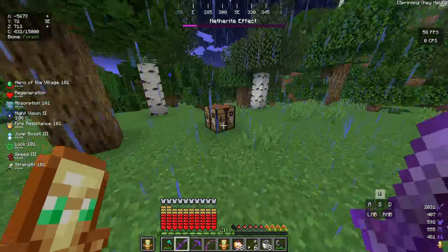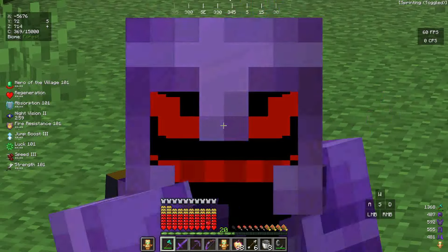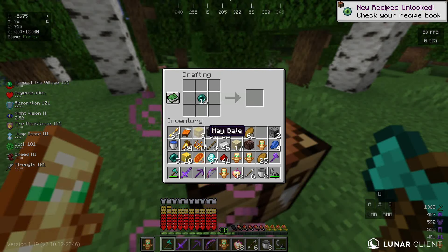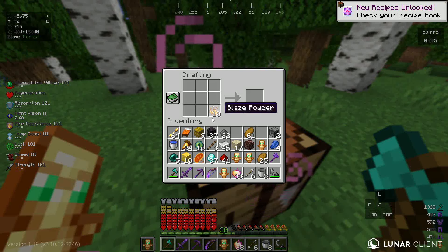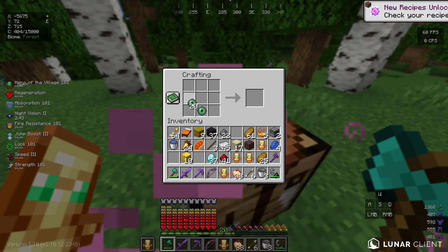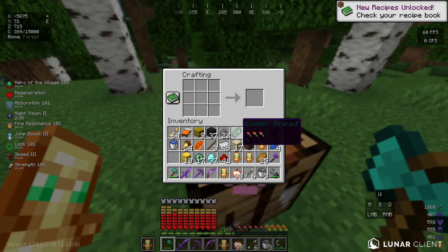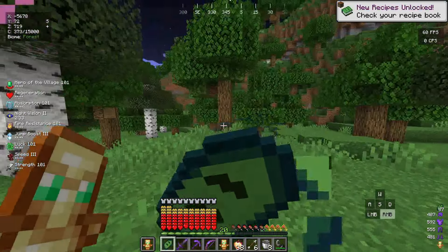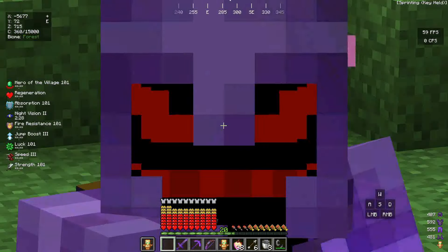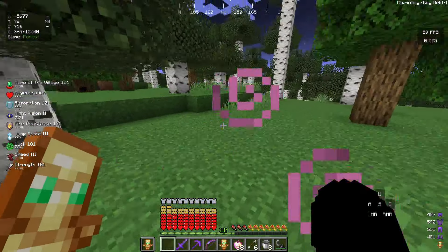There's one more custom bread to craft — we need eyes of ender. Let me turn all the blaze rods into blaze powder, and all the ender pearls and blaze powder into eyes of ender. We have 21. Inside the crafting table: four eyes of ender and one bread in the middle — we get ender bread! We eat it, and... we have an end portal already!